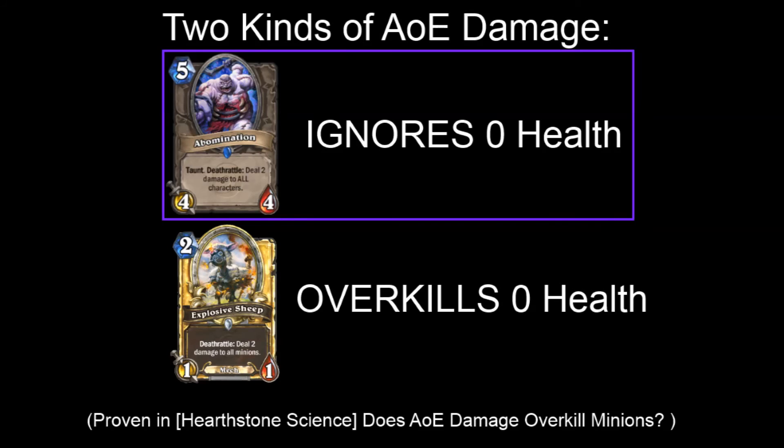To investigate further, we exploit a discovery from a previous video: area-of-effect damage that hits all characters ignores characters already at 0 health. How is this useful? It means if a health Aura or enchantment appears, and an Abomination triggers and hits it, that Aura or enchantment is already...